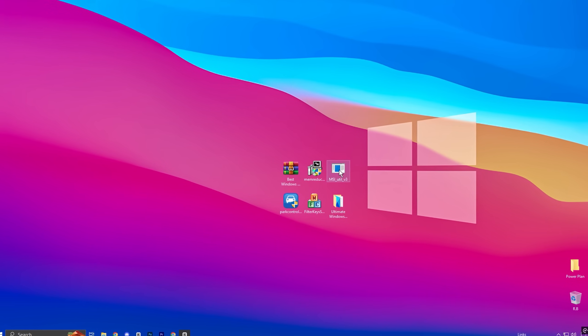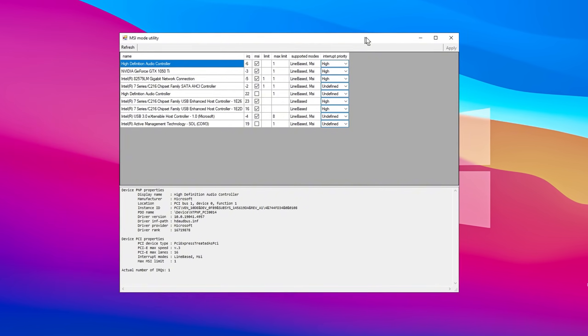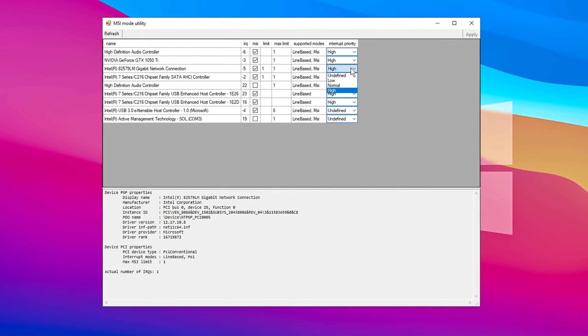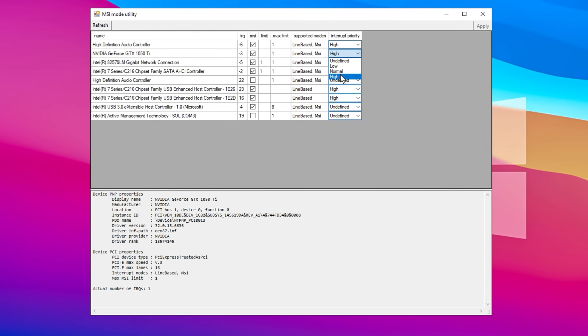First, run the MSI utility. Open the application with administrator privileges by right-clicking and selecting Run as Administrator. Once the tool launches, it displays a list of devices that support Message Signaled Interrupts (MSI). Locate your network adapter and set its priority to High. Next, find your GPU in the list and set its priority to High as well to enhance graphical performance. After selecting both devices, check the boxes to enable MSI mode, then click Apply to activate the changes. Restart your computer for the settings to take effect. This tool is especially useful for optimizing system performance and reducing hardware-related latency. Always use caution and backup your system before making changes.